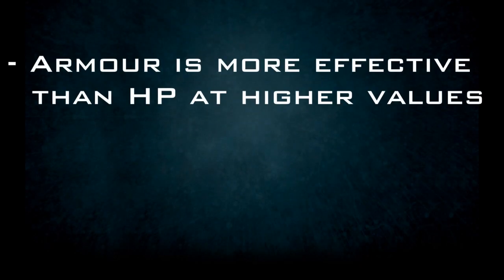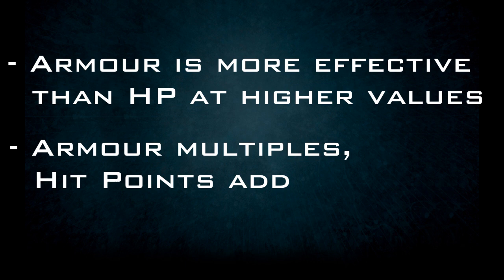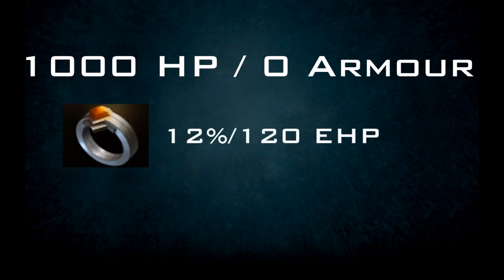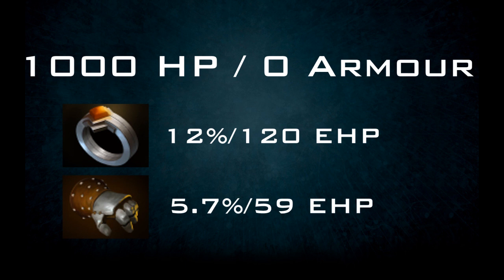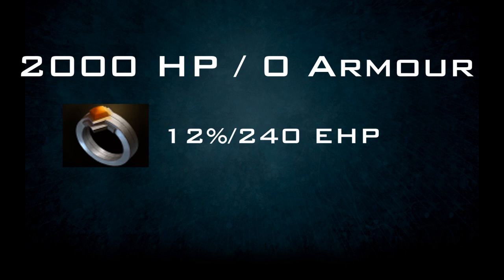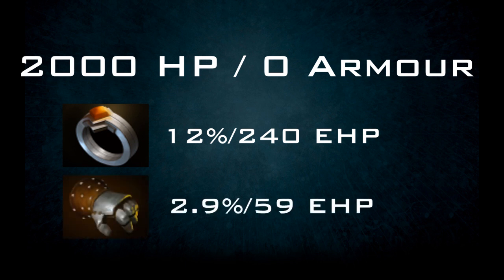With this in mind, armor is an important stat to consider for survival. As health pools grow, it can be a more effective way to increase your durability than just adding more hit points. This is because armor is multiplicative and hit points are just additive. For example, our hero with 1000 hit points and 0 armor will gain 12% EHP, or 120 effective hit points, by buying a Ring of Protection, whereas a Gauntlet of Strength would only be worth 5.7% EHP, or 59 effective hit points. This difference becomes even more apparent at higher health pools — at 2000 hit points, the same hero would still gain 12% EHP, now worth 240 effective hit points, versus the Gauntlet's inferior and static 59 hit points.